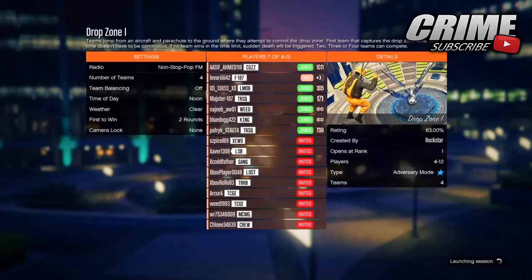Or if you don't have a lot of people, just invite some of your friends to the job as well. Once you join the Drop Zone — and the same applies if you want to get the black joggers — you just need to join the Power Play adversary mode instead and then follow the rest of the steps from there.